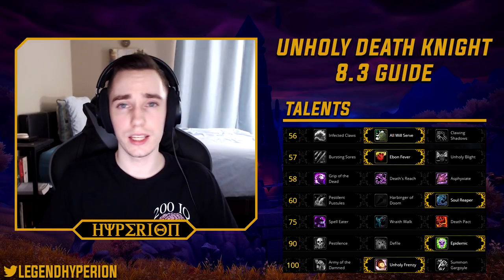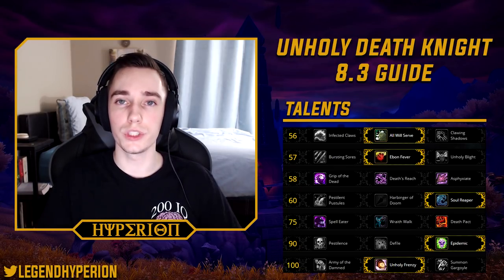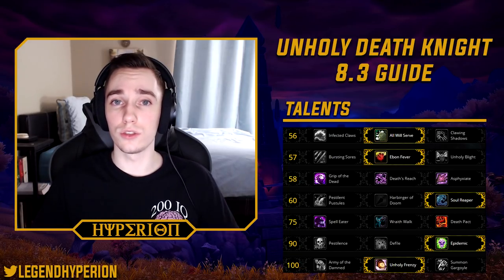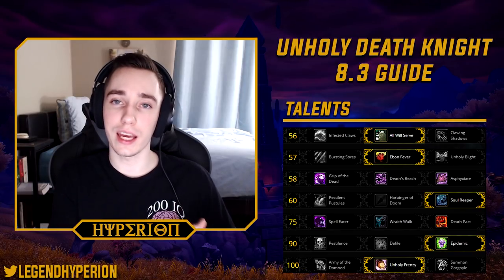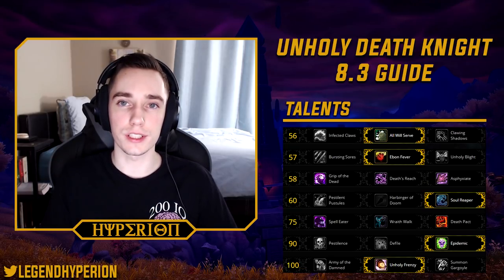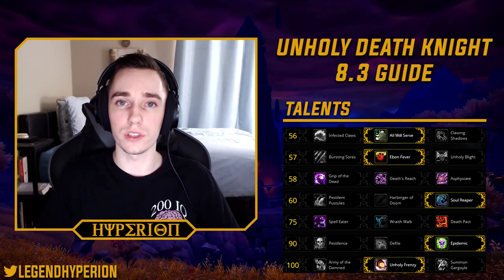In tier 3, it's a utility row so ultimately up to you. I prefer playing Asphyxiate, especially if I'm playing over 40 Corruption, because I can stun things from range and it prevents them from reaching me. You can also use it on Hivemind to stop the Psionic Resonance cast. Grip of the Dead can be situationally useful in Mythic Plus and on bosses like Vexiona, but Asphyxiate will generally be better.